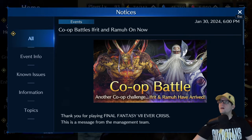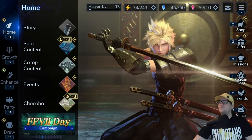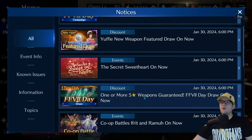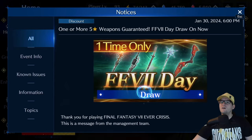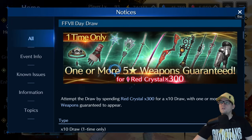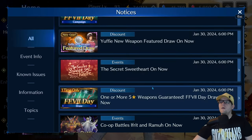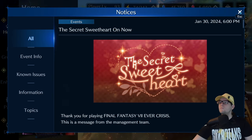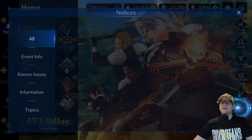So we got the co-op battle - I already went over that a little bit. We got the paid draws here, we'll check that out. It's only for like a week, one time, so you can't do it a bunch. And then you got the Secret Sweetheart - that's the new event. We'll check that out a little bit later. I'm actually gonna do that live on stream.